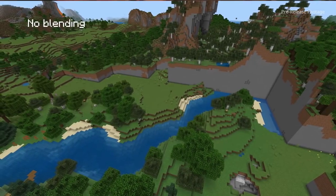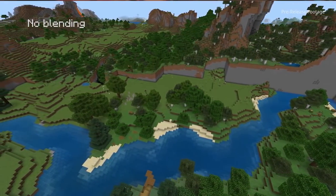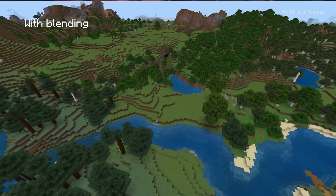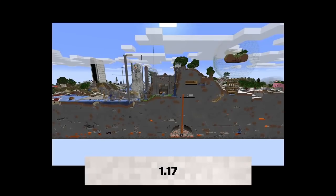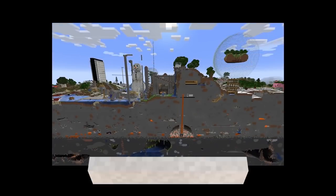Old worlds were kept in mind for this update too. World blending was added to make the transition between old and new terrain less jarring. Previously, with terrain or biome changes, landscapes would be cut off. This system could also be reused if any other big world generation changes are made. I don't have any long term worlds to upgrade myself, but from what I've seen it works very effectively — it is much harder to tell exactly where the terrain switches over.